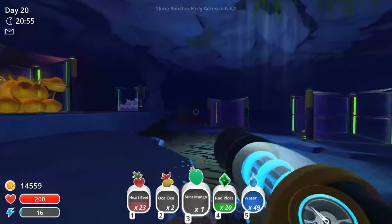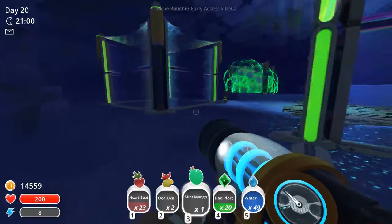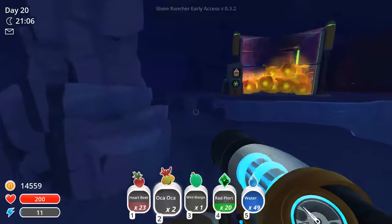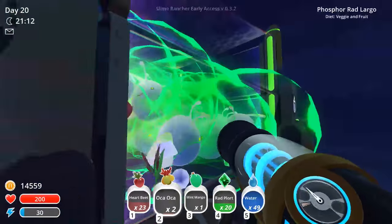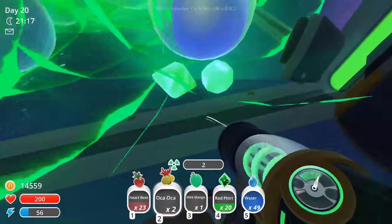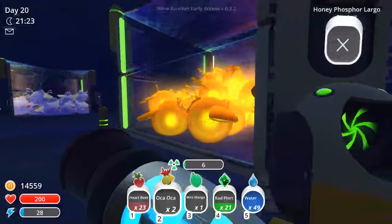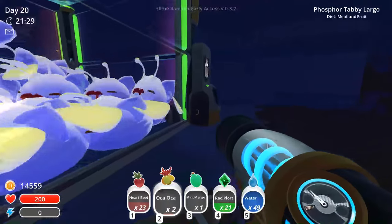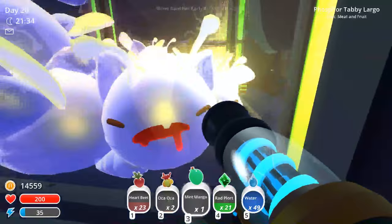To get a trophy, I was trying to get the diversify one and put a bunch of different large slimes in here. It turns out you need to do that in the main map, which is why I have that pen with a bunch of different slimes in the same pen. This one's very... oh, is this one full too? Why isn't it collecting? I rather like the phosphor ones, even if they don't have the highest payout, so I ended up getting a lot of those. These ones look like bees.